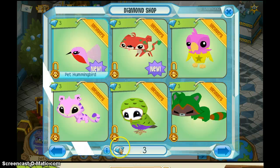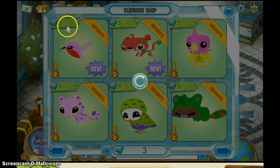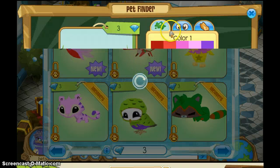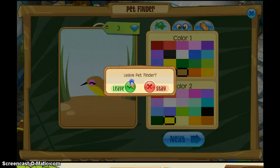So yeah, you click on there. I know I have enough but I'm saving up for an arctic leopard. A pet hummingbird — that's what they look like. I don't want one though. They're a bit weird.